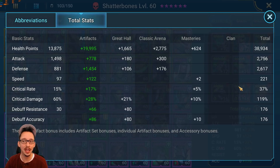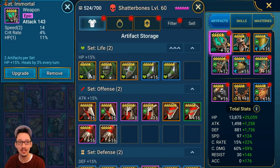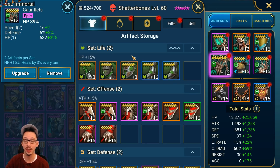So I put some immortal pieces on him, still trying to go with as much speed as possible because he is a crowd control champion — not hard CC, soft CC, just turn meter increase and turn meter reduction. I made it work with what you see here. I tried to build a little damage as well, so the masteries are kind of mismatched for the gear I'm running, but it is working — that's all I'm trying to prove. Speed, crit rate, HP percent — I'm starting to have a lot of good immortal pieces, so my secondary champions that I only use for faction wars get this somewhat leftover gear.